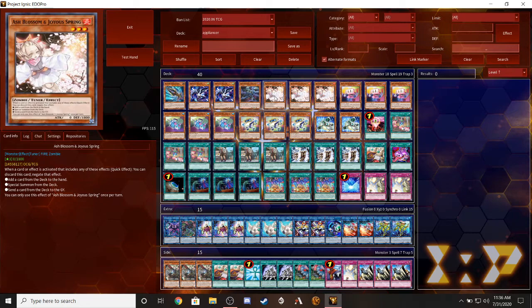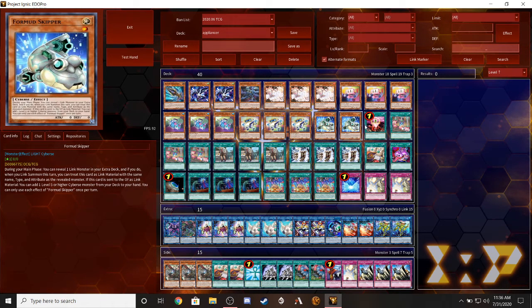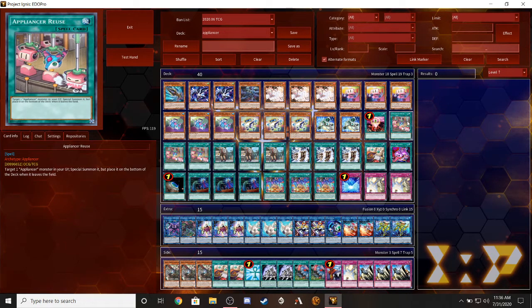For the spells, this deck is very heavy spell-based. We're running three copies of Appliance Reuse. This is actually a really cool card and I think it's the best one because it's not once per turn. Try one Appliance monster in your graveyard and special summon it, but place it at the bottom of the deck while this card leaves. This is great because it gives you back resources from your graveyard, and since it's not once per turn, it's really underrated and great in my opinion.